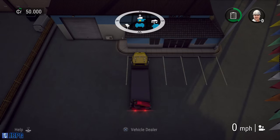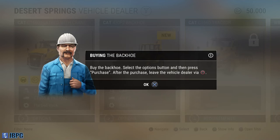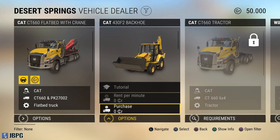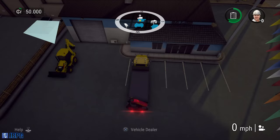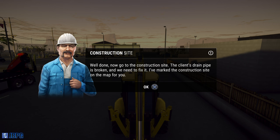To get into the dealership you actually need to hold the button down. Then we've got an information box, and we need to enter the dealership - press square once it's highlighted by the backhoe, select the options button, then press purchase. Here is our backhoe - the Cat 430 F2 backhoe - and we are being given this for free, which is very nice. We have picked up a free backhoe, and now we're going to use the vehicle tab to switch to it.